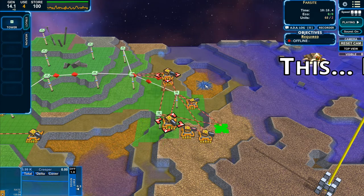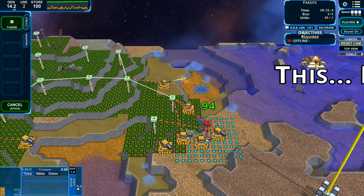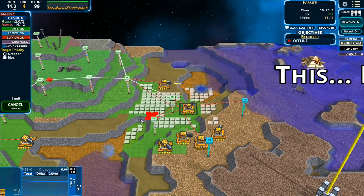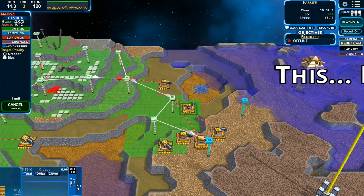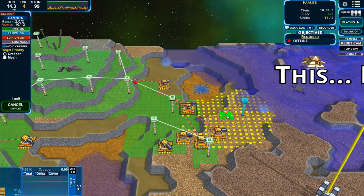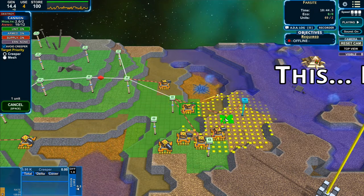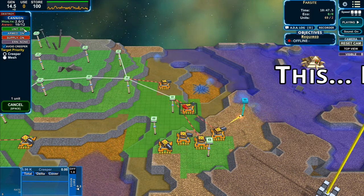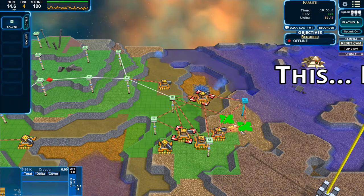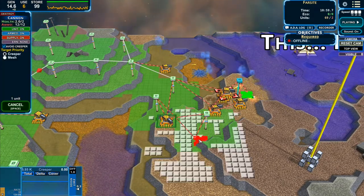We can see this emitter has really been dominated and it's drying up. With our cannons, if we look on the left, we've got this 'avoid creeper' option — apparently because some elevations can be so extreme when you're moving your weapons around, they can actually fly into parts of Creeper, so that's what that's for. Target priority: Creeper or mesh. I believe mesh is probably a return of the digitalis. We can decide whether we're going to arm them, have supply on — all of those things are very similar so we can micromanage if we need to.